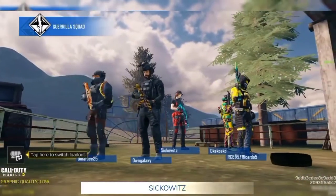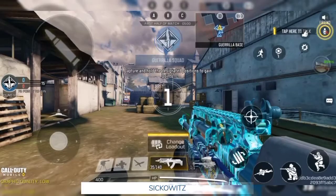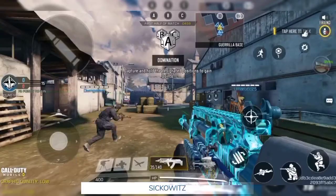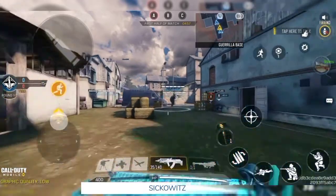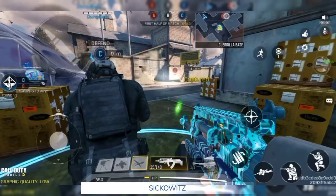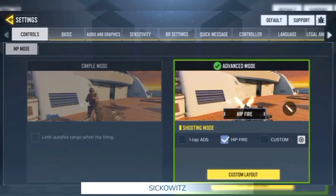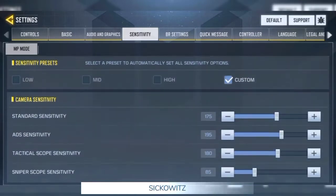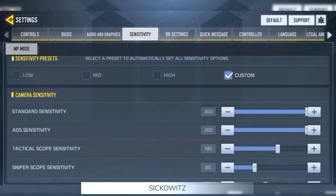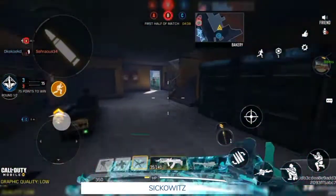I don't know why I used my BK57 for this particular video, because my build in the BK57 is basically to hold corners, hold points, beam people off points, and not run around. So I go ahead and change the sensitivity to the max — this is my normal sensitivity for standard and ADS.